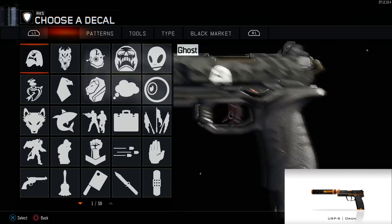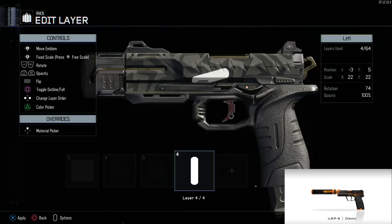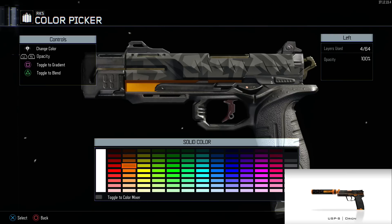Then you want to add orange accents around the outer edge of the gun — just barely, almost like just outlining it. So what I did is I used that long-looking tool. It's hard to get this centered and straight, but just barely tap your triggers and you should get it centered.